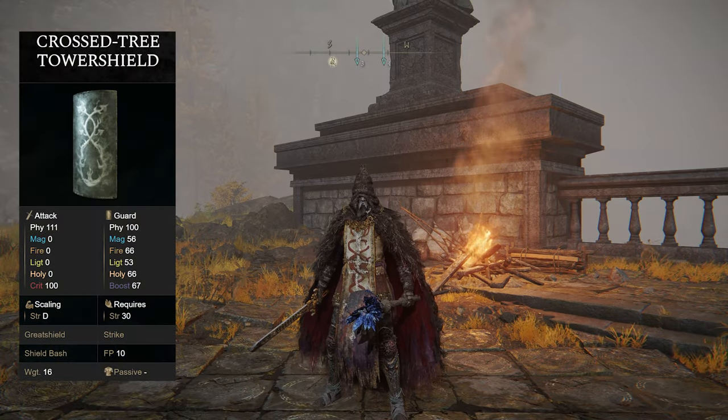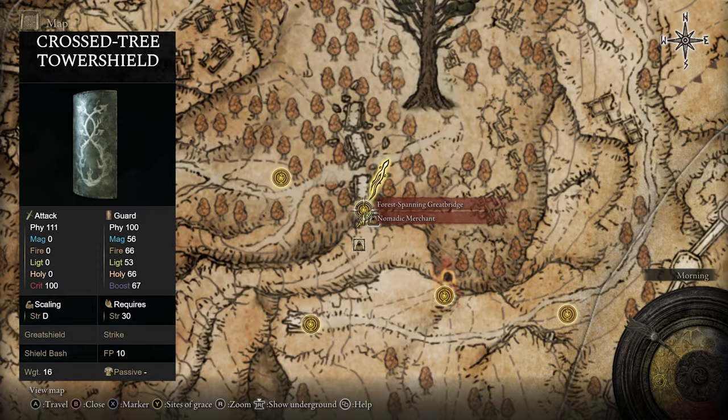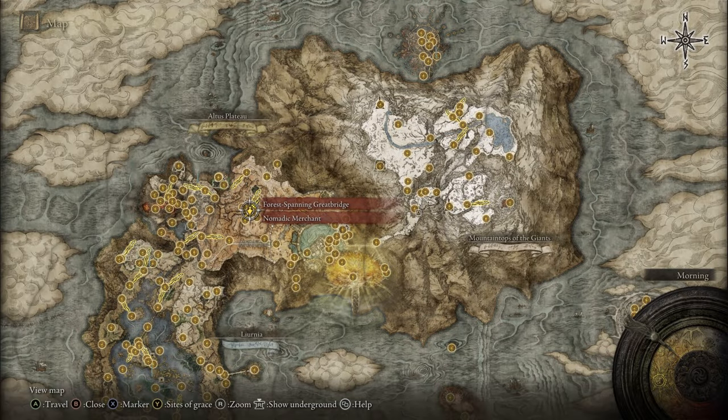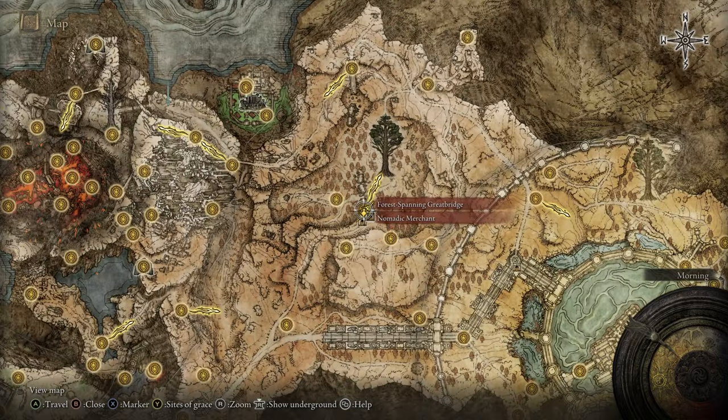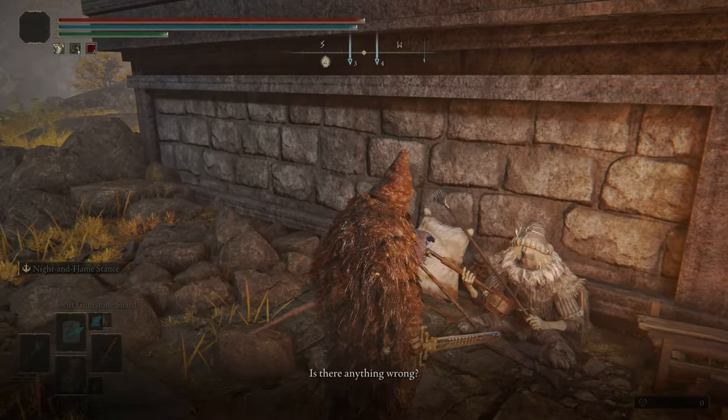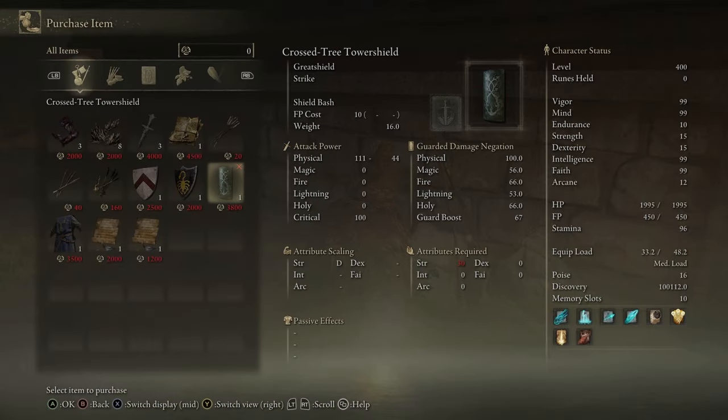If you'd like the Crossed Tree Tower Shield, head over to the Forest-Spanning Greatbridge grace in the Altus Plateau. Right nearby there's going to be a merchant, and he will sell you the shield you're looking for for 3,800 runes.